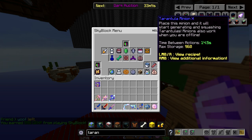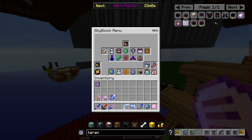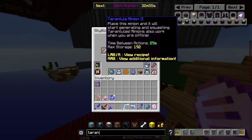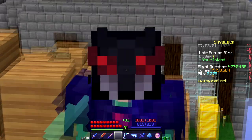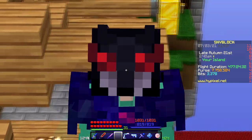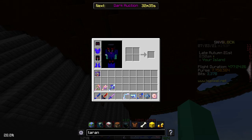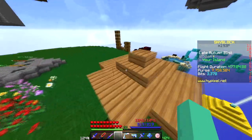Tarantula minions from Tarantula Slayer are basically the best minion in the game apart from Voidling minions, so you should definitely grind Tarantula Slayer at least to get them. Now we've covered early and mid-game setups — what about end-game? If you have a lot of money to invest in Tarantula Slayer, for armor you'll want full Tarantula Armor, or another set I'll talk about in a second.